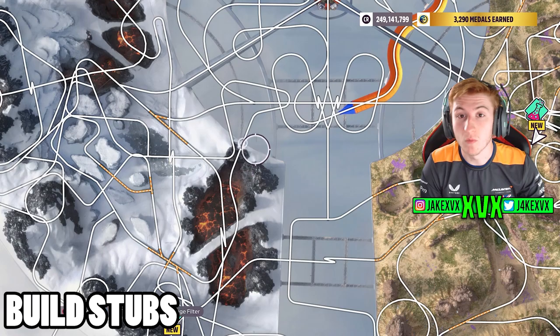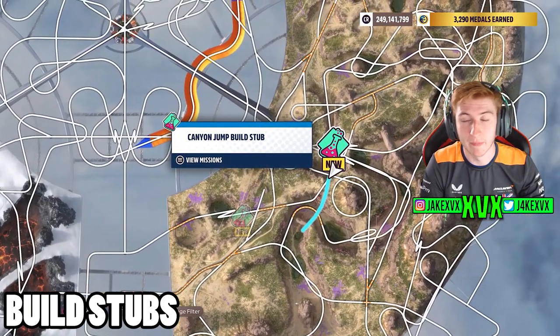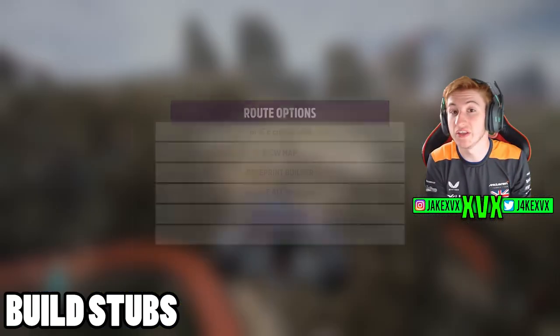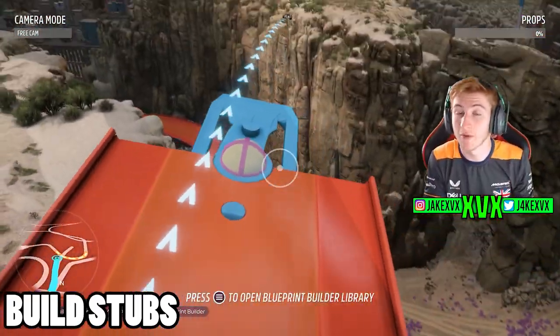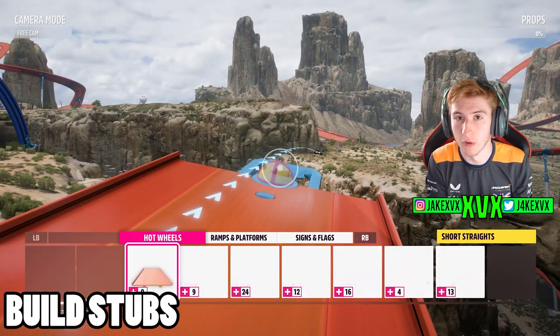There are now new ways to start Event Lab creations on the Hot Wheels map. You'll see icons scattered around the map which are actually the starting point of a custom race. It's not a race itself because nothing's been made yet, but these are custom starting locations for your Hot Wheels tracks.